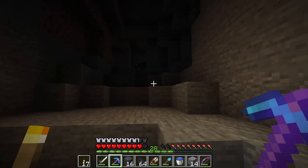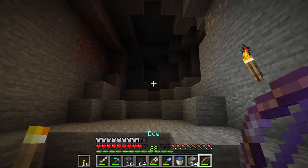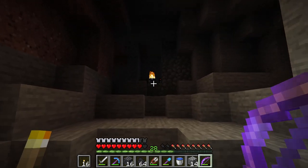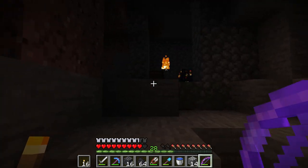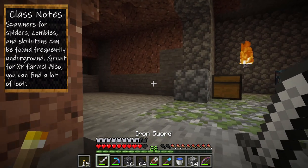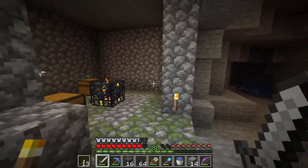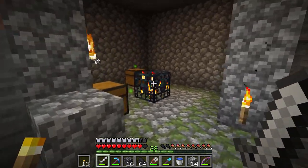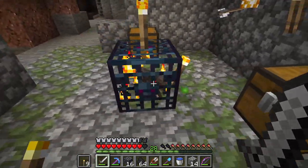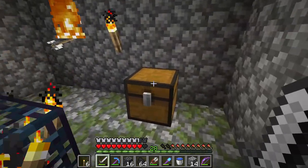We have found a spawner. This is incredible — it's a spider spawner! And we've got another topic for a tutorial. Excellent, I love this. Finding a spawner is an amazing thing because you can use them to get a lot of XP. So let's just deactivate this by surrounding it with a bunch of lights.